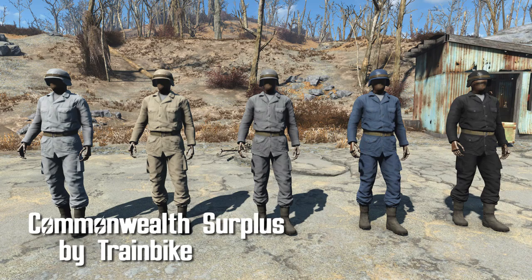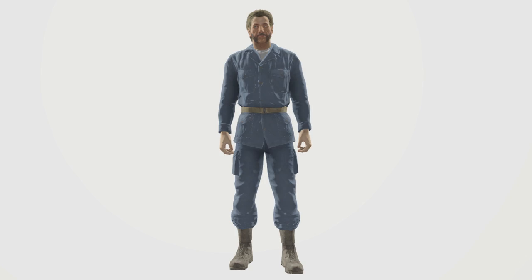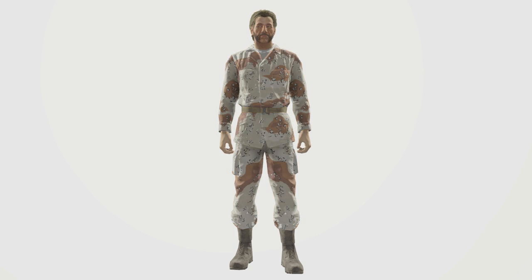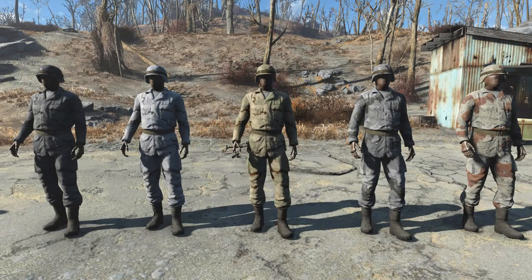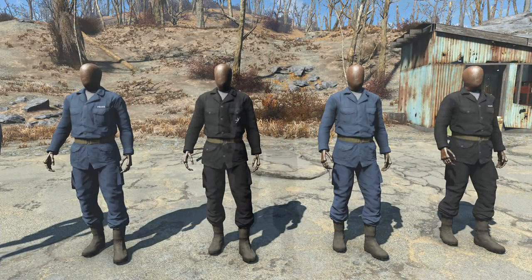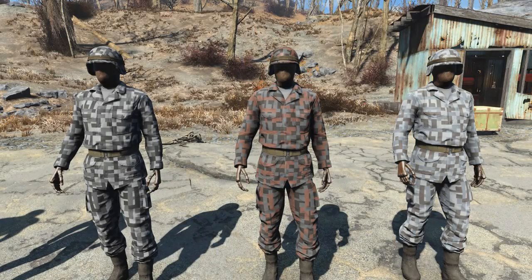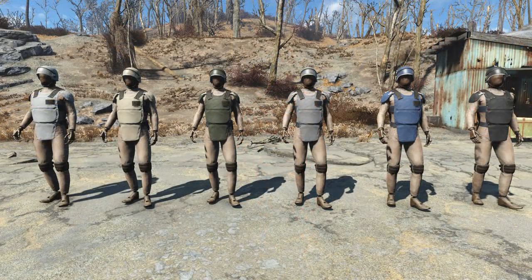Commonwealth Surplus by Train Bike — I like that name. A little bit less flashy than Giant Gundams, this mod adds a huge selection of military uniforms, armors, and helmets to the game. You get a pretty nice selection of different camouflage, factions, and government organizations, and there's also a few gas masks to spice things up as well. The armors are also included in leveled lists, so you can either buy or find these on enemies throughout the Commonwealth.